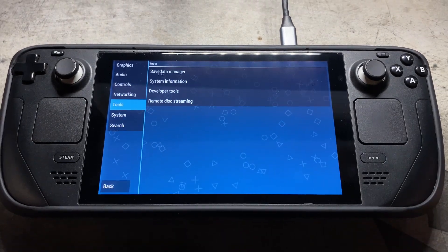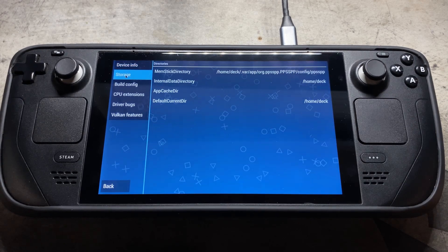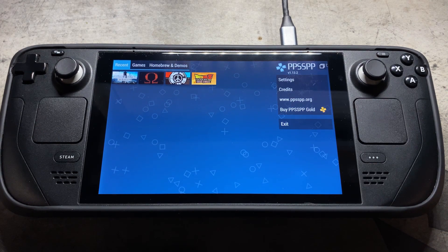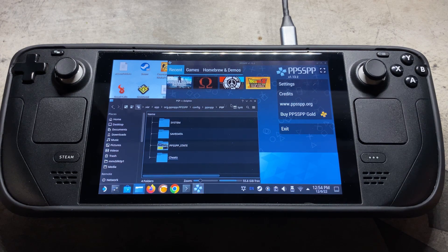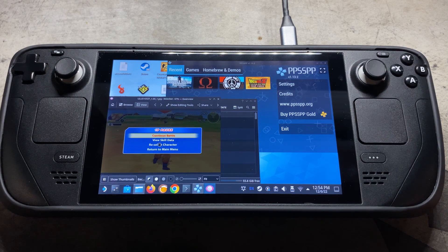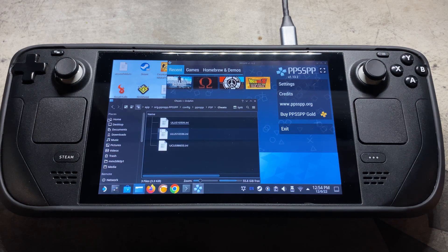To find where our save data is stored, we can come over to system information, go to storage, and then go to that location. You'll see we have our system information, save datas, and PSP save states. It's really nice because it also gives you a JPEG image of where you saved that state — super helpful. And then there's your cheats folder too.